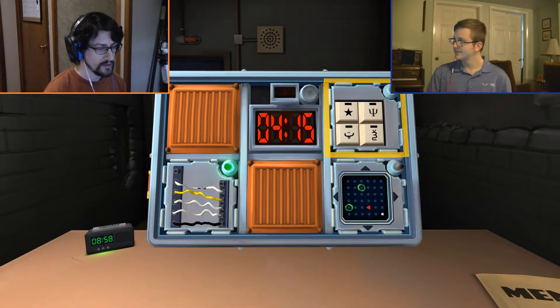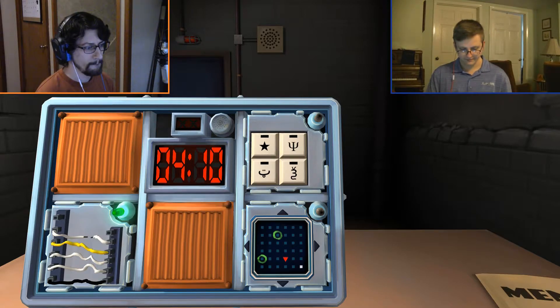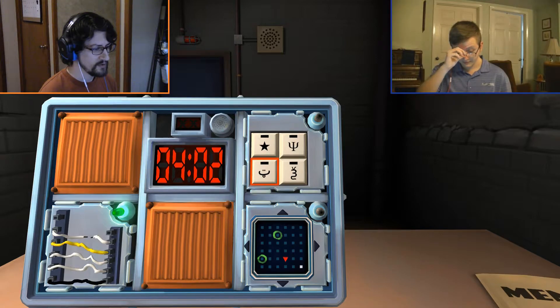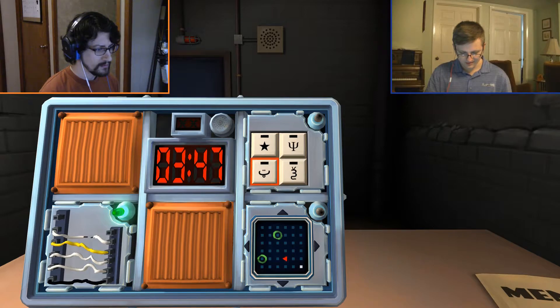All right. Crazy symbol buttons. All right. Symbols. Can you describe one of them? Star. Let's grab another one. A little smiley face with a tongue sticking out. A smiley face with a tongue? And a star? Yeah. It's a weird little, like, super close dotted eyes with... I don't know. That's what it looks like. It's got a giant grin with a little tongue sticking out.